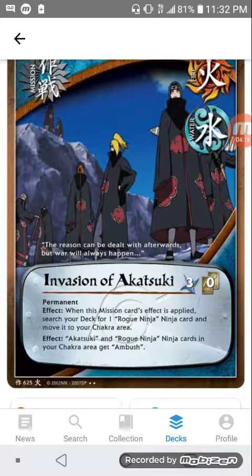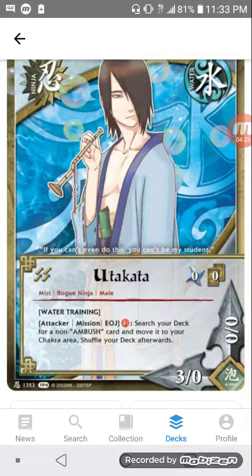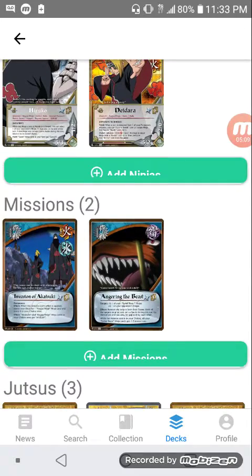Another thing to note is that Akosuke himself is a rogue ninja, but you can only have one of him in play at a time. His ability is: you pay one chakra, search your deck for a non-ambush card — notice it says non-ambush card, not non-ambush ninja card — so you can put any card, jutsu or missions or whatever, into your chakra area as long as it doesn't have ambush. This is how you get your jutsu's like Ninja Attack, Chidori, and Dynamic Marking into your chakra area from your deck. Angering the Beast is how you get that mission into the chakra area.